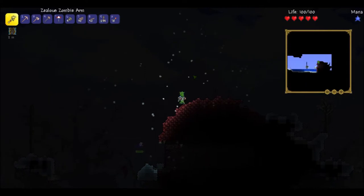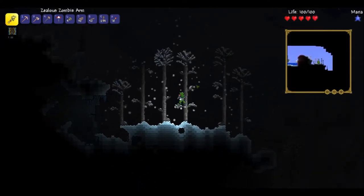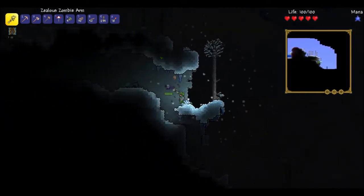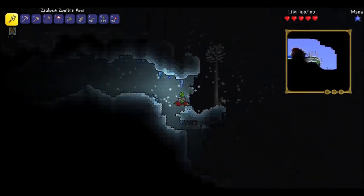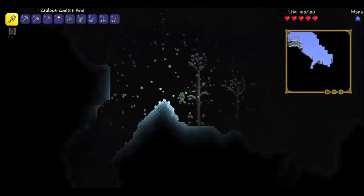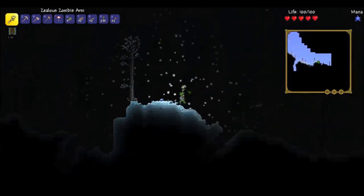As soon as I get some grenades, I am going to go into the crimson a little bit — like down in there — and break a couple of the orbs. Then as soon as the first meteorite falls, hopefully I will get a hold of a tungsten pickaxe or something of that nature. Don't really care too much about the copper. I should really have bought a piggy bank and a mining helmet while I was back at my base — that's poor of me.